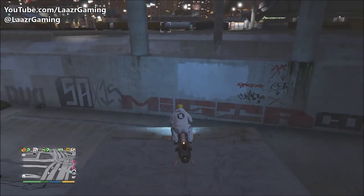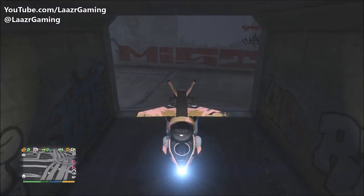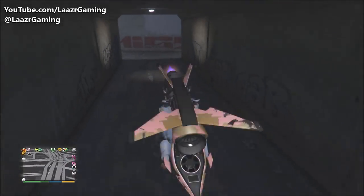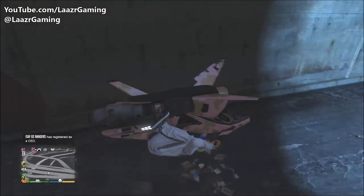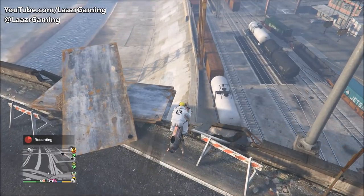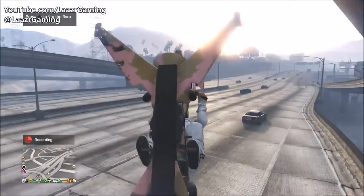You just want to drive on the top bit and drive very slowly over the edge, and boom — your character's bike will start driving upside down. It definitely feels very weird trying to drive upside down, so go ahead and try this glitch out. Invite your friends over — I guarantee they'll have no idea how you're driving upside down on the new Oppressor.